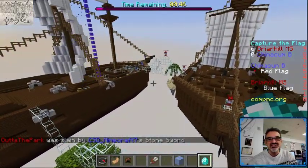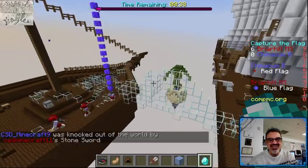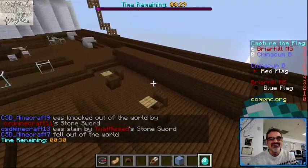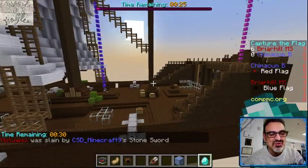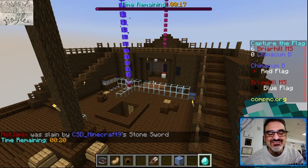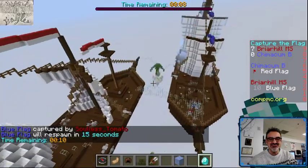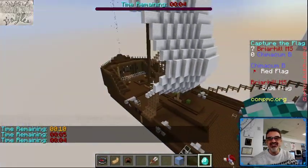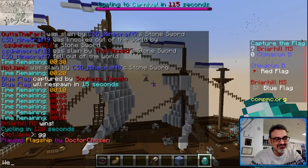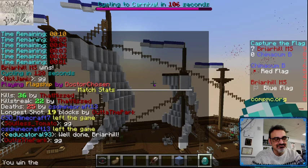It looks like Briar Hill is going to take the win 2-0 — with Chips Ahoy and Flagship. Come on, he's on the edge — knock him off! Do something! So here he comes in to score their seventh point. Nobody to even stop him with 20 seconds left. And 10 seconds left in this match — it looks like this game is over, folks. Chimicum B, you learned some good lessons here. Briar Hill Middle School wins the game!